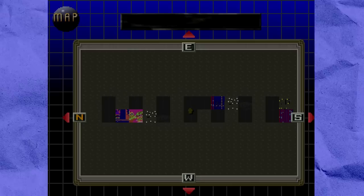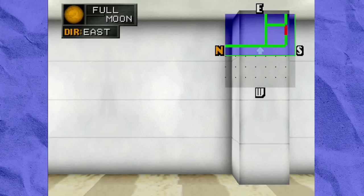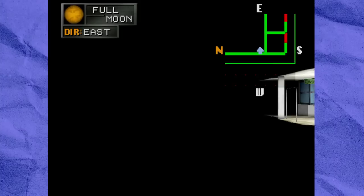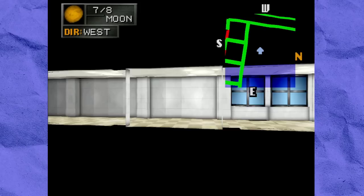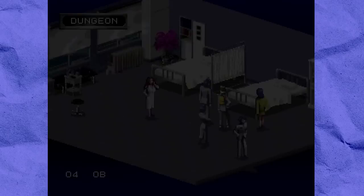Speaking of the 3D dungeon, by holding X while walking you can ignore collision detection and walk through walls — it's actually pretty interesting viewing the dungeons from a perspective you're not supposed to. There's still a boundary for the 3D maps that you can't pass even with collision detection ignored. In the isometric perspective rooms, you can press Select to reveal the tile coordinates for your character. That's about all I could find for this prototype, so let's move on.